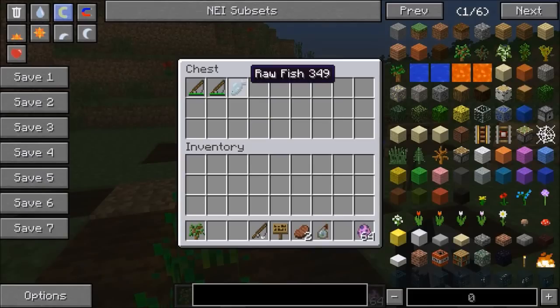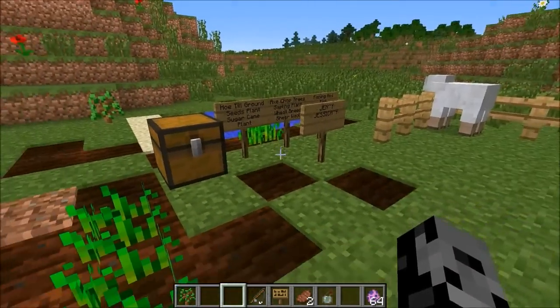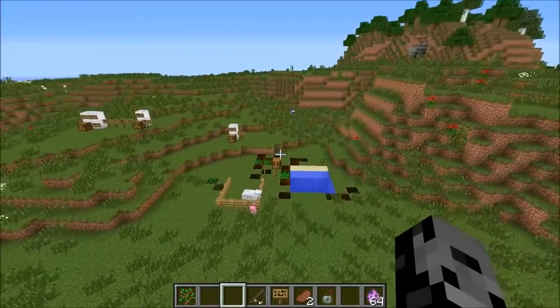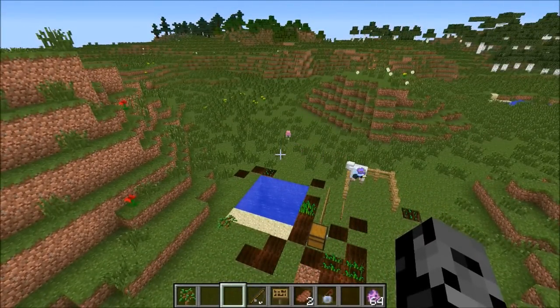Now I've got two different fairies - Jen and also Jessica - and we're gonna make them work. This is like my favorite part of the mod. You set them to an area and then put stuff in a chest, and based on what's in there they're gonna do different stuff. With a hoe they'll till the ground and make a garden; some seeds they'll plant; sugar cane they'll plant; and they can even chop down a tree.